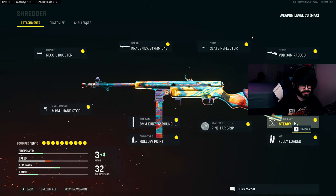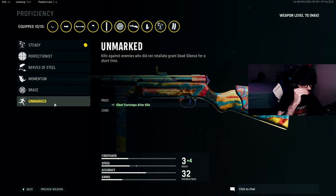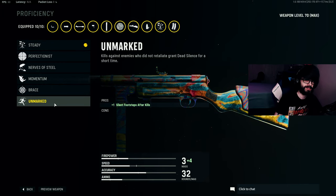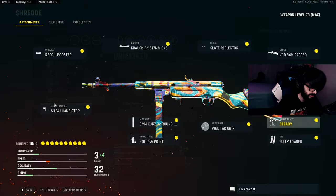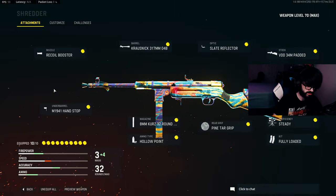For the proficiency I recommend Steady — it reduces movement penalties. Some people run Unmarked, but I find that redundant since you already get Dead Silence and Ninja. For the kit I run Fully Loaded to increase my max starting ammo.